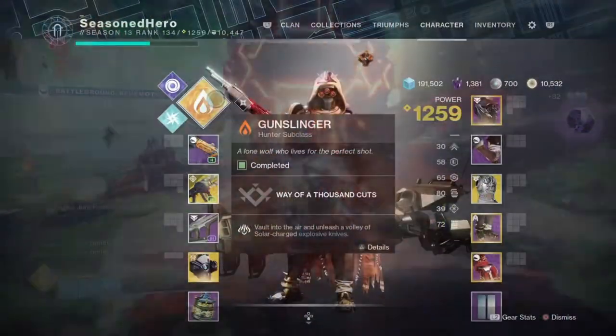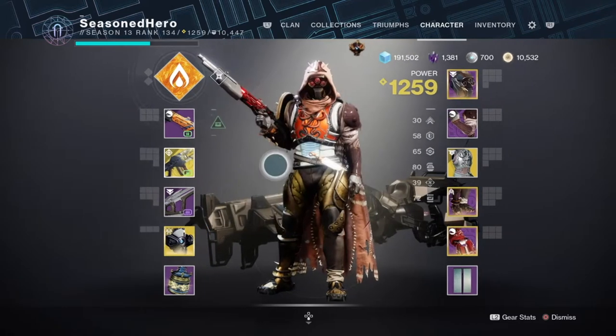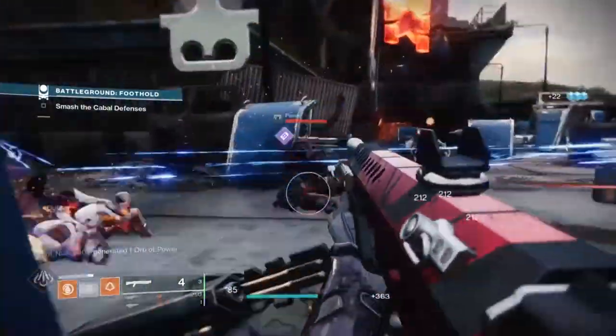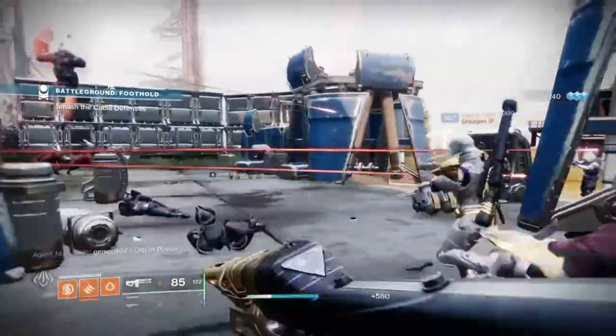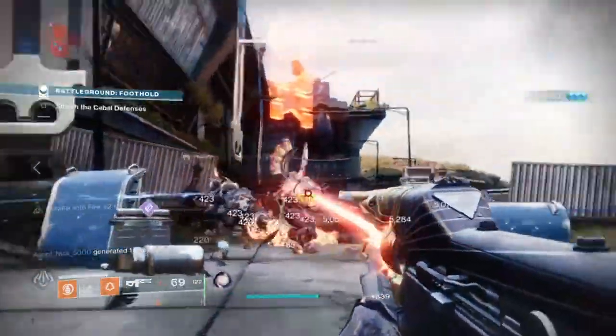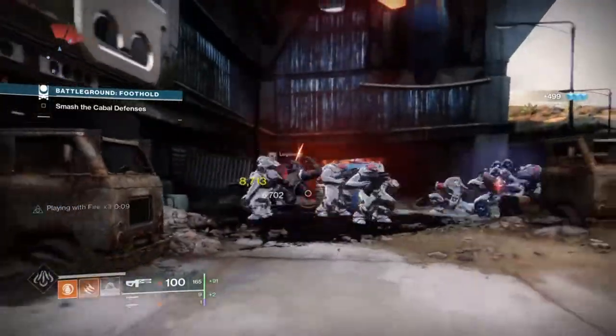Our second build is called the 1001 Knives, and as the name states, you're going to be using a lot of knives in a setup that is a very fun and off-meta loadout. The build involves the use of Way of 1000 Cuts Gunslinger for its subtree perks, and Gambler's Dodge to gain a melee back instantly when you dodge near enemies. You will also need the Prometheus Lens exotic trace rifle and the Ophidia Spathe exotic for double melee charges on the go. What we have here is a subclass that can allow your knives to regenerate at an incredibly fast rate if you activate Playing With Fire and Knife Trick from the subtree perks. Once you get a kill, you'll see your melee regeneration shoot up and either fully restore your charge or get you near enough to build it back up again — relying just on the exotic chest piece and subtree.